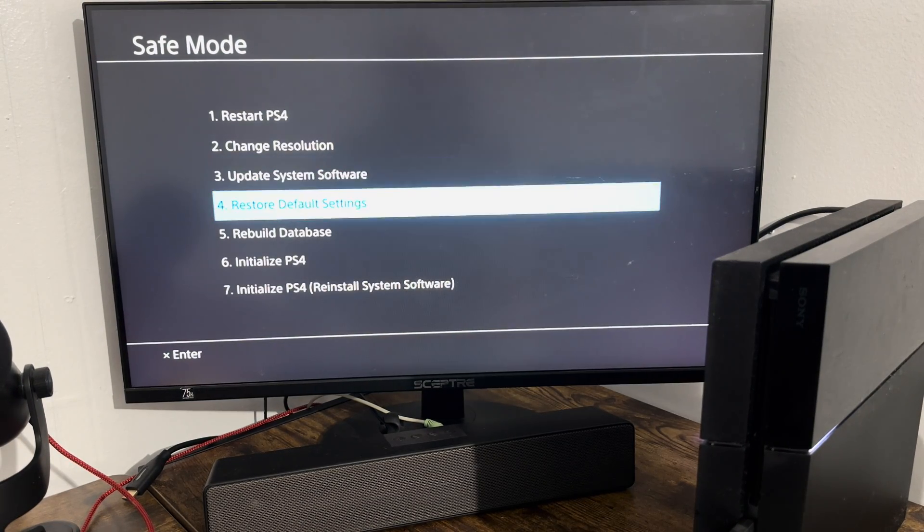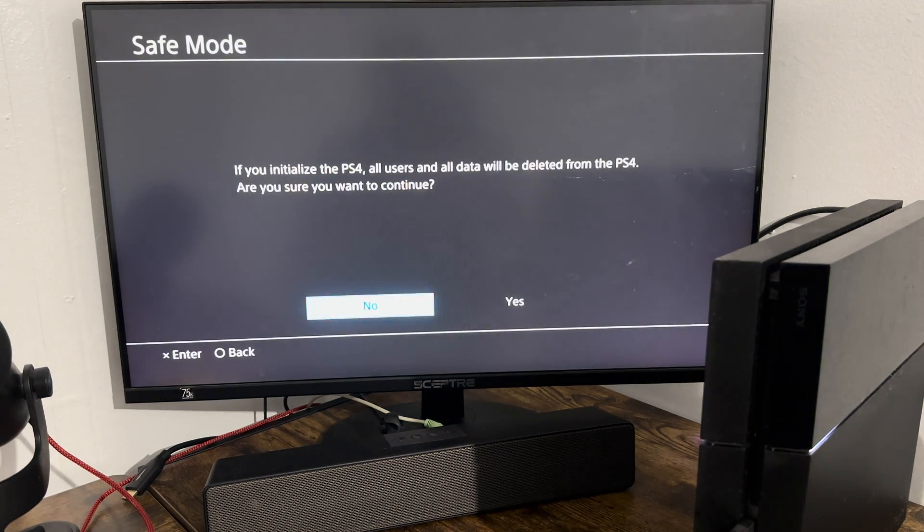If that fails as well, go to Option 6: Initialize PlayStation 4. It will say all users and all data will be deleted from the PlayStation 4 — are you sure you want to continue? This deletes all your save files, downloaded games, downloaded content, videos, clips, everything. This is a second-to-last option that you really don't want to do — try all the other options first. But if you have to, press Yes, it'll take 15 to 30 minutes, reformat your PS4 to brand new, and a lot of errors will go away.